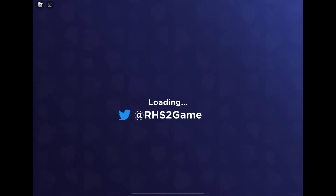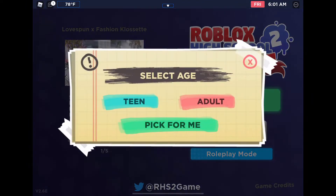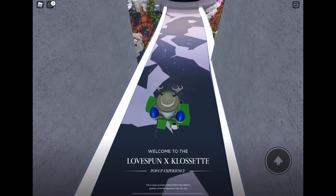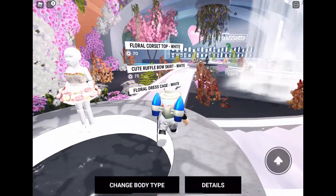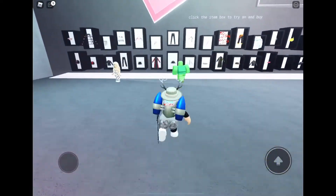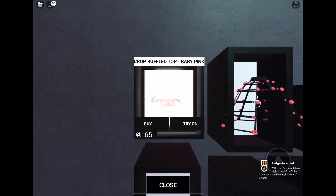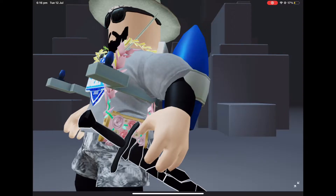Hello guys, in this video I'll be telling you how to get this fancy event bag in Roblox High School 2. So once you spawn in, there'll be this pink purple portal. What you want to do is just open the portal and walk around inside there for a little bit. After you finish walking around, you should get the badge that says 'Love Spawn x Roblox High School 2 Award'.